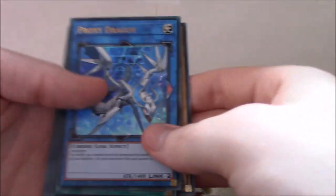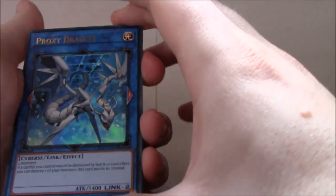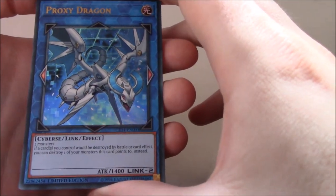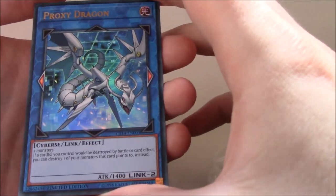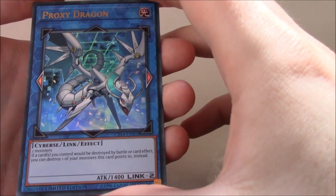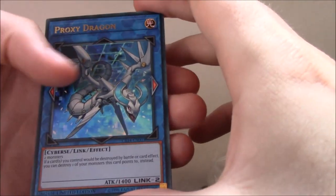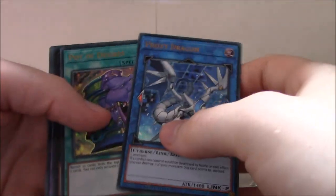Proxy Dragon — this is probably one of the main promo cards I was looking for. It's a pretty generic link monster, with left and right arrows, and materials require just two monsters. If a card you control would be destroyed by battle or card effect, you can destroy one of your monsters this card points to instead. 1400 Attack, Link 2. It's not the greatest thing, but it's another link monster, given that we don't have too many right now.